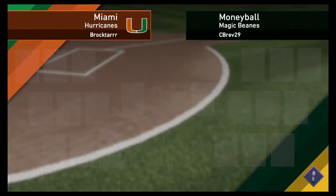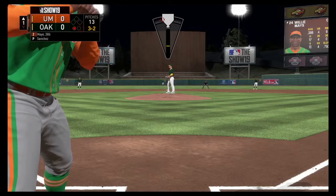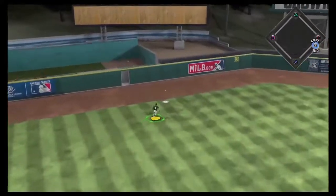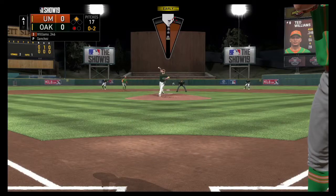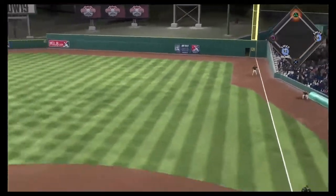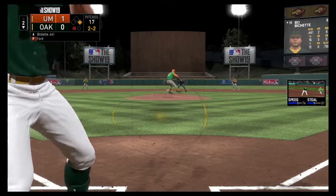Jumping right into game number 1, we are taking on the Miami Hurricanes and my opponent Brock Tarr. He's got some interesting signature series cards on his team, namely Louie Aparicio. Haven't seen a whole lot of people using Louie Aparicio this year. We got Anibal Sanchez on the mound again, so you guys know we're about to give up some runs in the first inning — because that is what we do with Anibal Sanchez. He's got like a 10 ERA in the first and a 0 ERA afterwards. So William Mays rips one in the gap and then Ted Williams pulls it just down the line, just out of reach of Daniel Vogelbach. He's definitely not a defensive first baseman. So our opponent takes an early 1-0 lead.